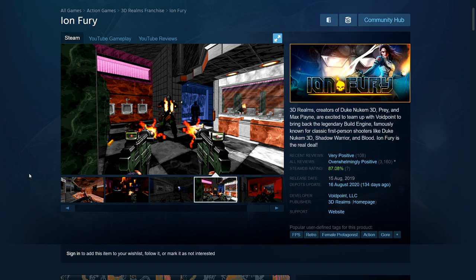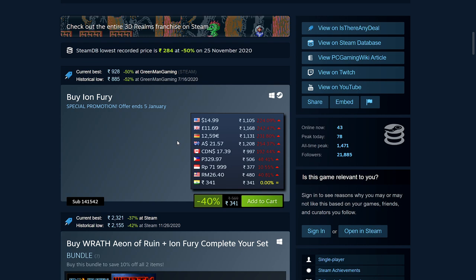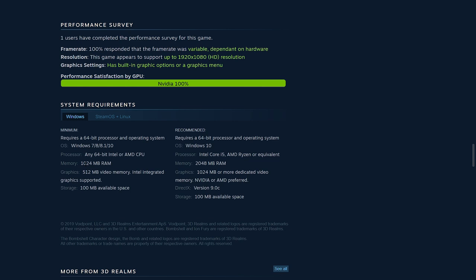Ion Fury is 40% off: 341 rupees, $14.99, £11.69, €12.59, $21.57 Australian, $17.39 Canadian. It's probably under 100MB disk space, and you just need 1GB RAM and 512MB video memory. It also supports both OpenGL and DirectX so you can use either to run it.